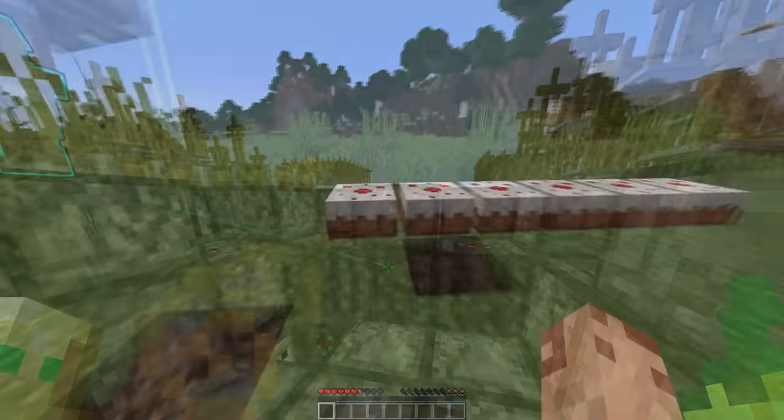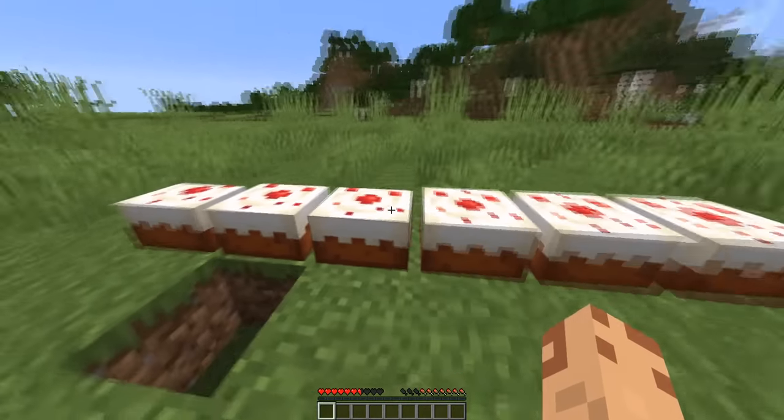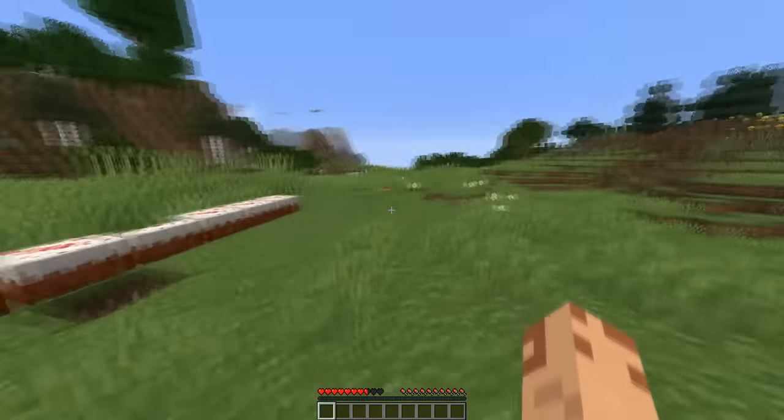Cake is the only food item in the game that doesn't have an eating animation. It's a simple right click on the block itself. This means that the hunger recovery is near instantaneous. For other foods, the normal eating animation takes about 2 seconds when the server is at 20 ticks per second.